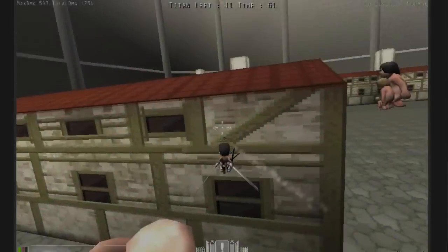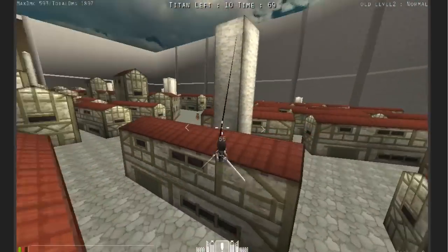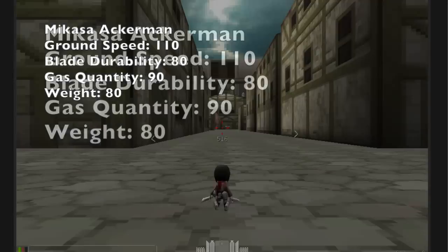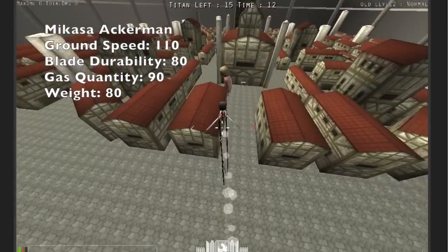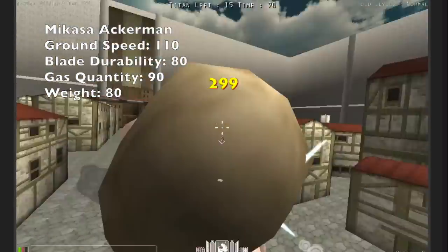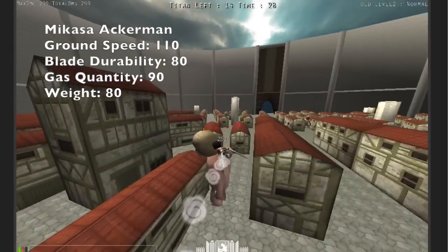I've gone over all eight of the characters and played with ideas in my mind, so this is my opportunity to project my personal image of each character. Starting with Mikasa: she's going to have a speed of 110. Speed relates only to ground speed — how fast you run. Her blade durability is 80%, her gas is 90%, and her weight is 80%. I feel that Mikasa should be a very attack-oriented character. If you want to kill Titans, you play as Mikasa. Her supplies are really low, but her model's blade size makes it far easier to kill Titans using her than with Levi or Petra.